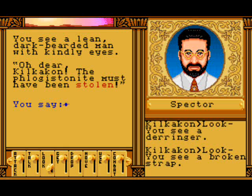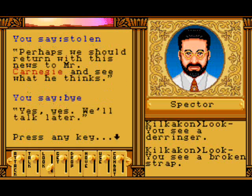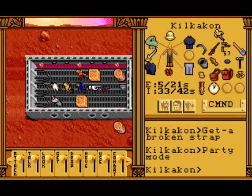Spectra wants to say something. What do you want, Spectra? Oh dear — the phlogistonite must have been stolen! Stolen, you say, Mr. Spectra? Perhaps we should return with this news to Mr. Carnegie and see what he thinks. Yes, we'll talk later. All right, we've got the broken strap.